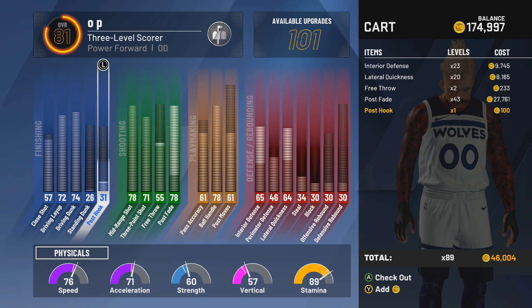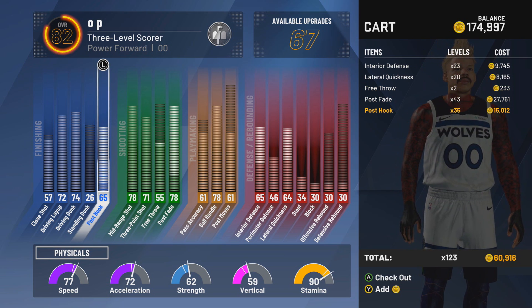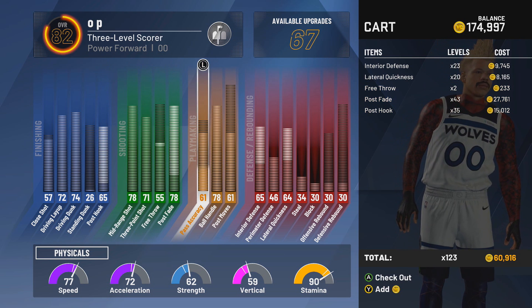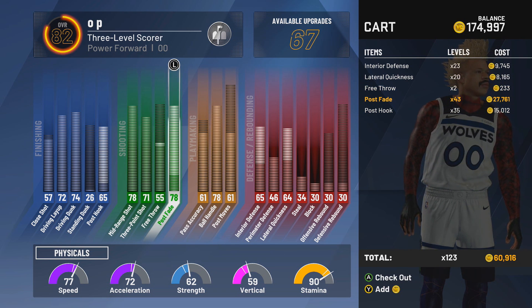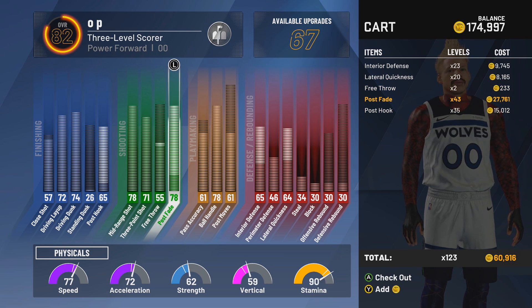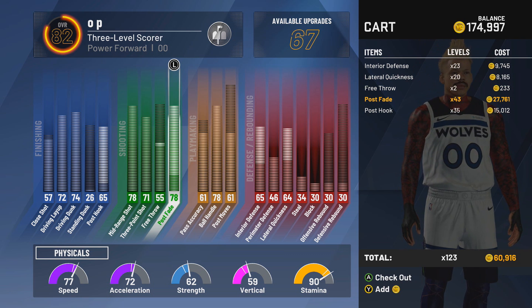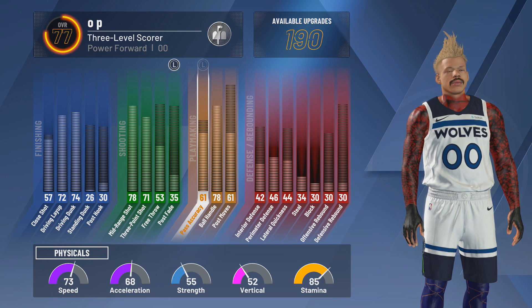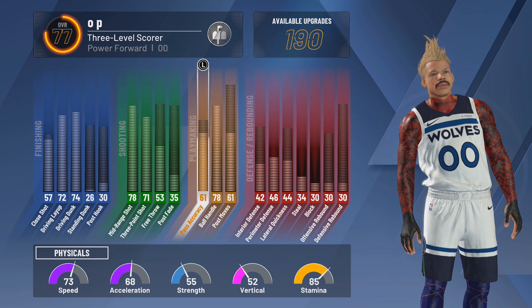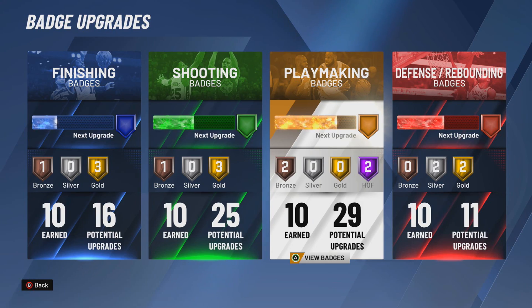The one weak spot of this build is the defense. But there's also something pretty glitchy — the post fade goes up to 78 and the post hook goes up to 65. So if you're running at point guard on the twos, you can pretty much body a lot of guards with post moves. If you don't care about shot-creating takeover and the driving dunk boost, you can put on post-scoring takeover and absolutely bully people. This build very much reminds me of the Playmaking Glass Cleaner that can speed boost.